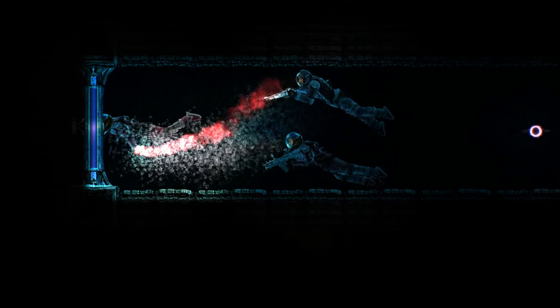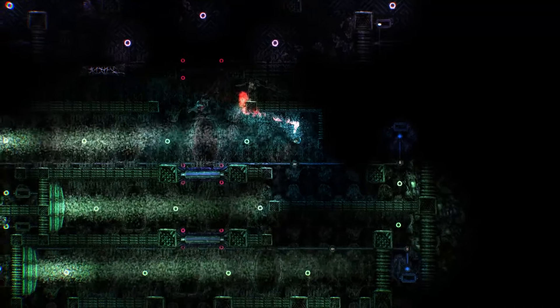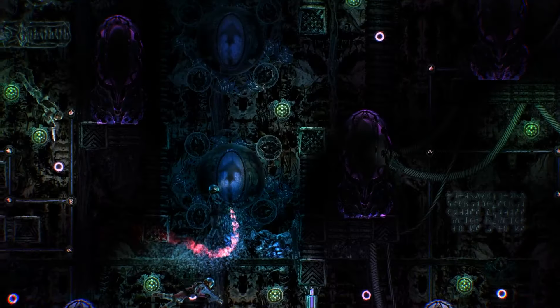The Unto the Breach update is not all about war between opposing teams. The non-human dangers of Europa aren't going anywhere. Encounter new traps and puzzles in alien ruins, and be on the lookout for three terrifying new Husk variants.